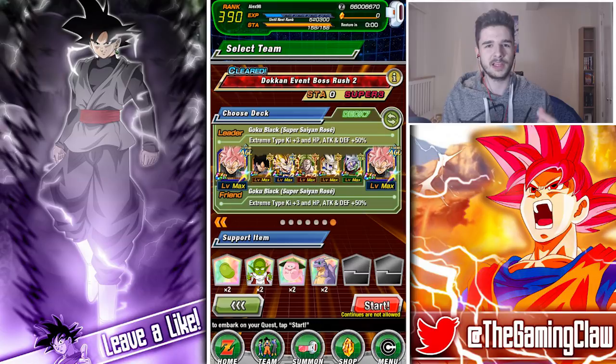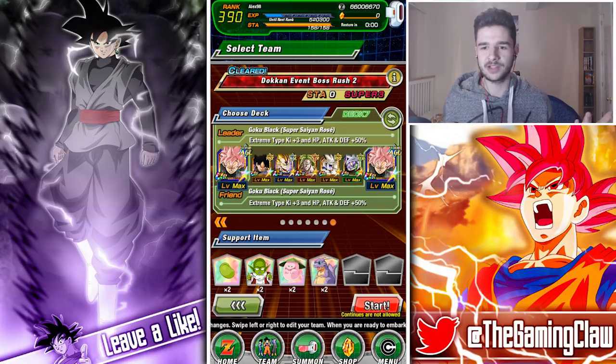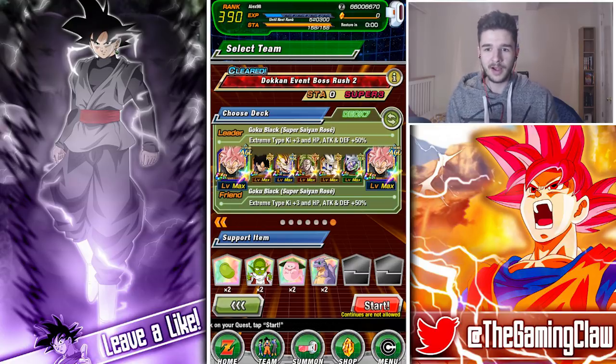Merged Vegeta isn't going to be linking too well because his main link is 'Over in a Flash', but it doesn't matter too much when you have double Rose and the passive that gives a free key. Broly has 'Prepare for Battle', and Omega Shenron with 'Fear and Faith', Merged Zamasu with 'Fear and Faith' — every single unit here has 'Fear and Faith' apart from Merged Vegeta and Broly.